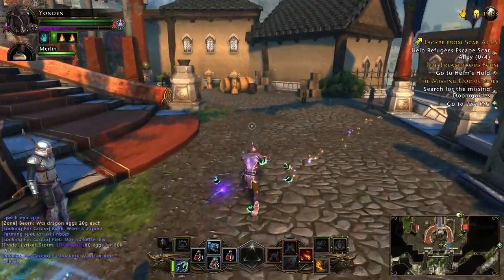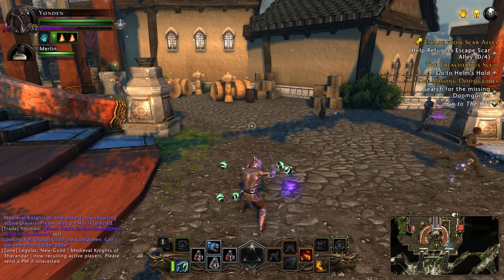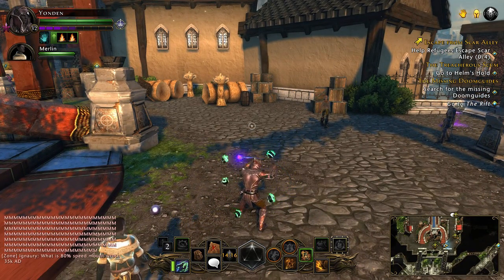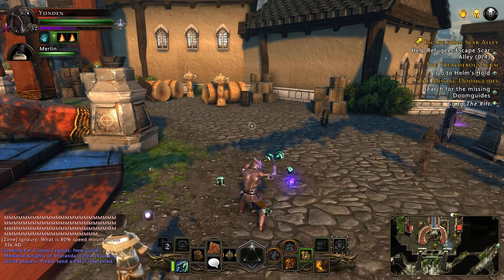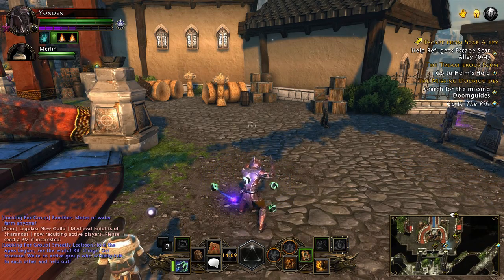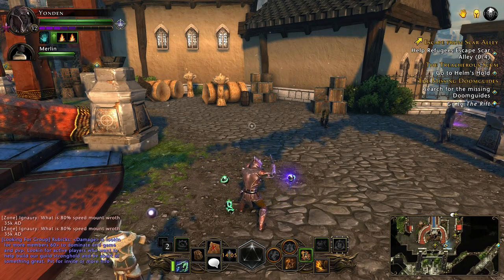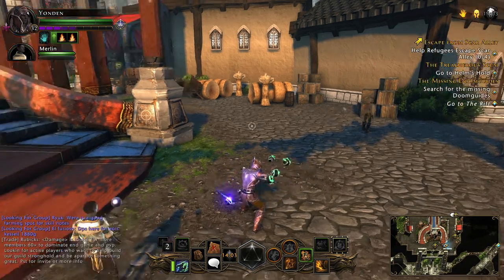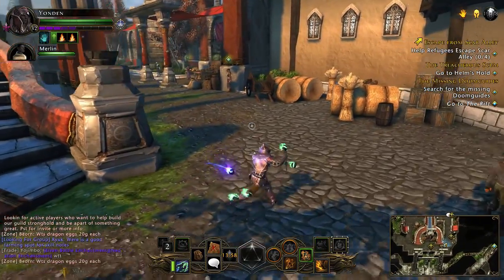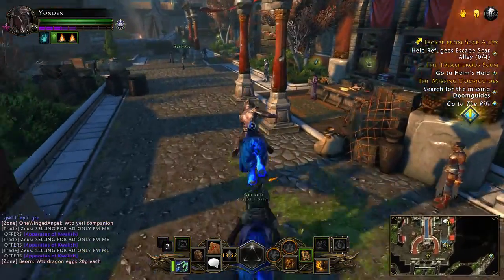I'll talk about the second layer of the loadout some more. Hold L1 again — L1 and triangle is your group interface. You'll do instances where you're grouped up with three or four people sometimes, and that's how you interface with them. L1 square would be how you activate your supercharge. And L1 X would be how you jump — you can also do that with a mount. Call out my mount, L1 square — you can jump with your mount.